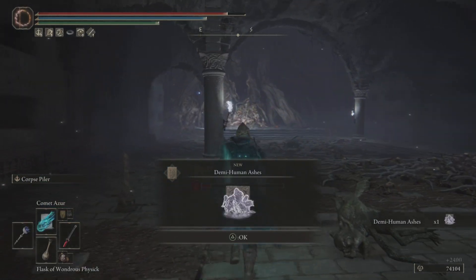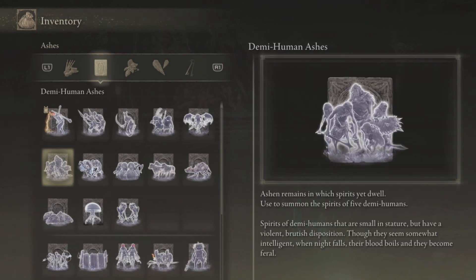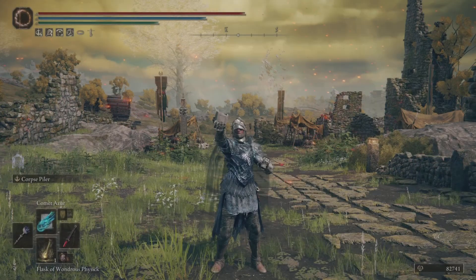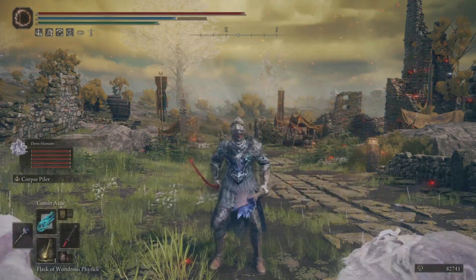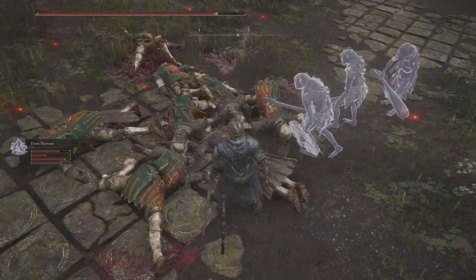Take them out — you're going to get yourself the Demi-Human Ashes. Now you do need an FP of 69 in order to wield these Spirit Ashes of these Demi-Humans. And it's one, two, three, four, five of these bad boys. Let me call these guys in. This is how it started at the gatefronts, and well, this is how it ended.